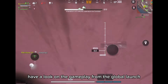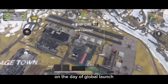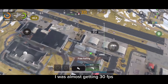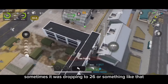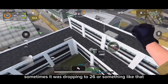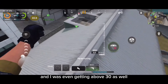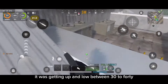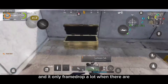First, have a look at the gameplay from the global launch — this gameplay is from March 15th, the day of the global launch. I was almost getting 30 FPS, but it was above 30 sometimes, like 30 to 36. Sometimes it was dropping to 26, but my average FPS was 30, and I was even getting above 30 — like 31, 41 — going up and down between 30 to 40.